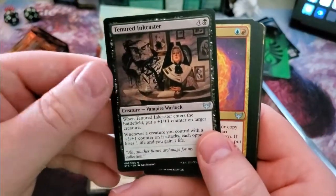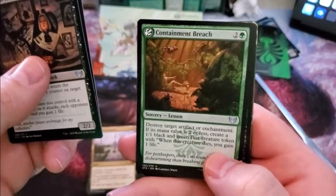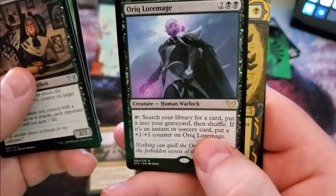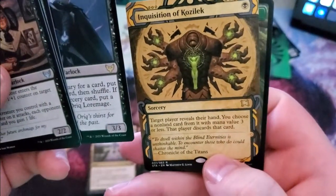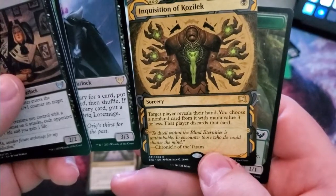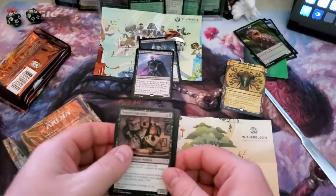Tenured Ink Caster, Prismari Apprentice, Containment Breach — it's a lesson, destroy target artifact or enchantment; if its mana value is two or less, create a 1/1 black pest. That works for this deck. Another Orc Lore Mage — we got one of those last time. And Inquisition of Kozilek: target player reveals their hand, you choose a non-land card with a mana value of three or less, that player discards it. Very nice.